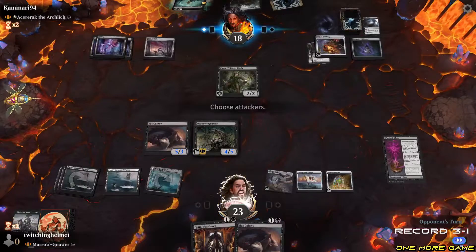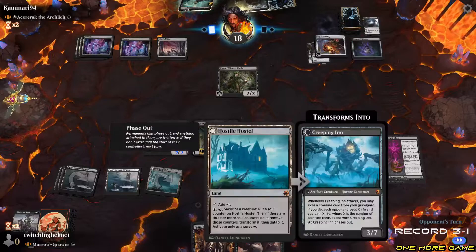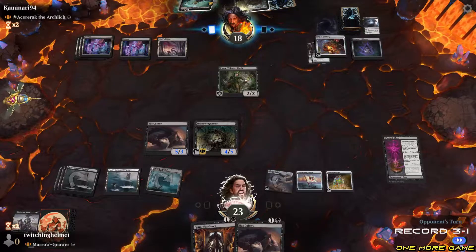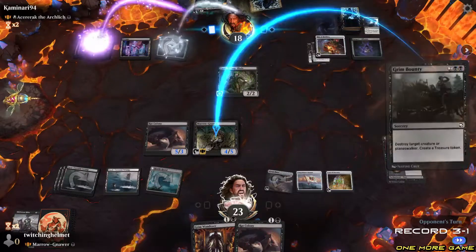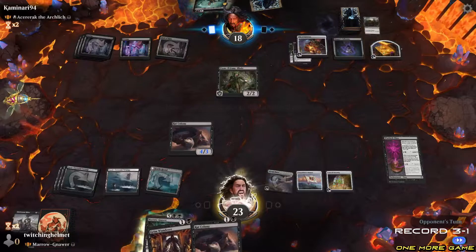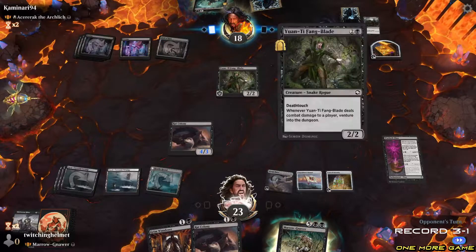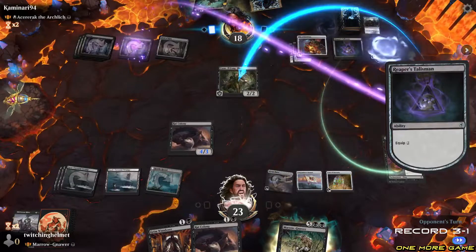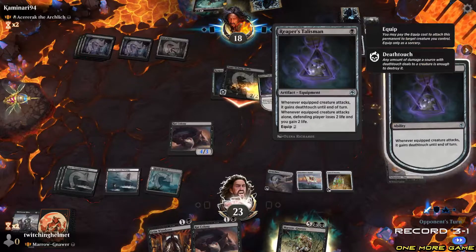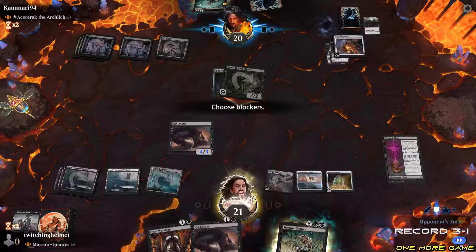No attacks. Goblin Warlock — five, six. If I get one more land I'm definitely going to do the Warlock Class. Oh, removal — I knew they had the removal. That's going to be seven mana for that now. Get a little buff. Another turn — when a creature-teacher attacks all alone, I'm fully okay with that.